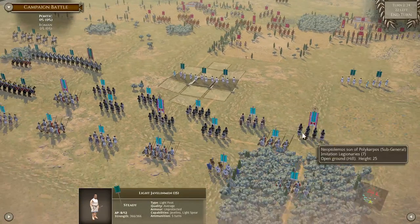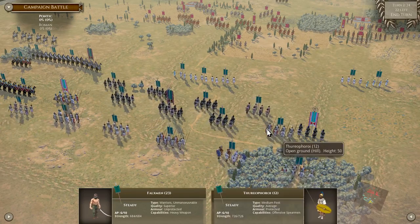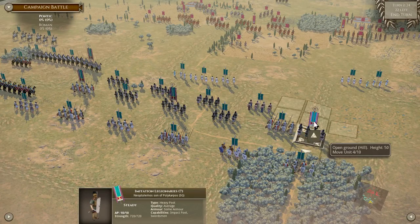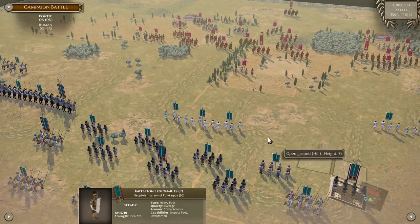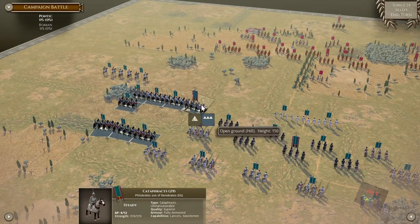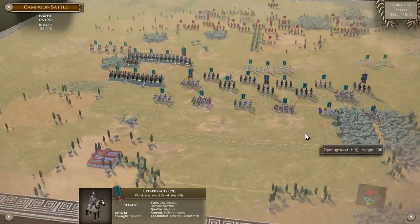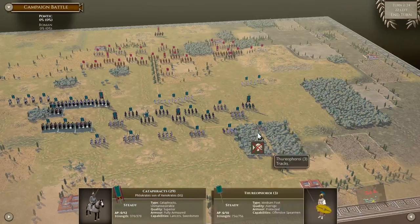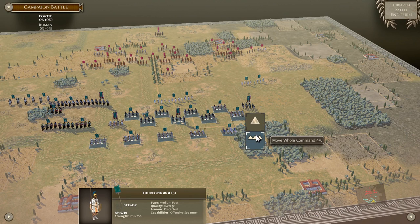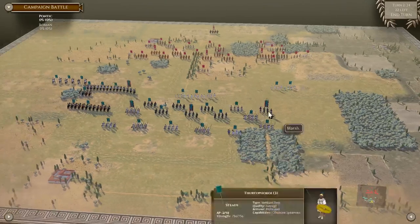The next thing I want to do is move these troops all forward because I want to take advantage of this hill — I want the enemy to have to deal with me on top of the hill. That looks pretty good. I might actually bump these up — yeah, that looks a lot better.